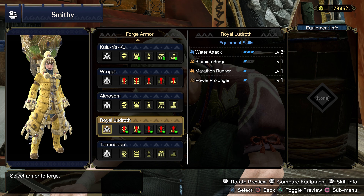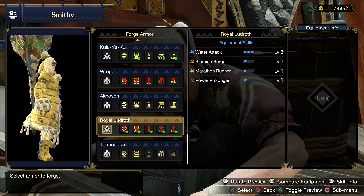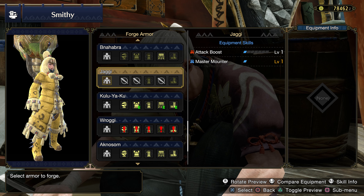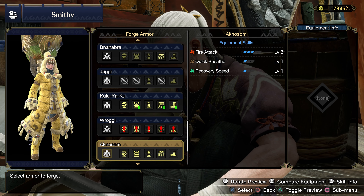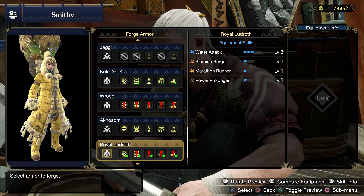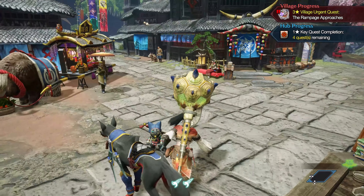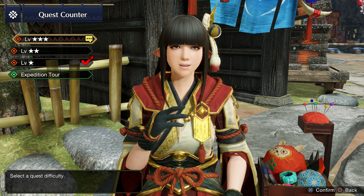Hello internet, welcome back to First Hunts. Today I'll be showing off the armor for the Royal Ludroth, because I forgot to do it at the end of the previous episode. It looks very comfy, but unfortunately very, very yellow. These armor sets always look very cool indeed, so let us continue with our hunting for today.